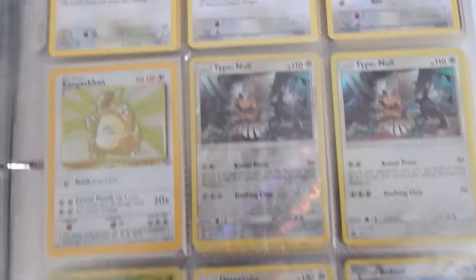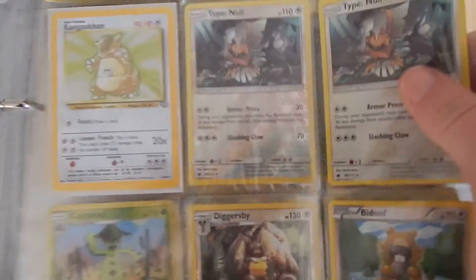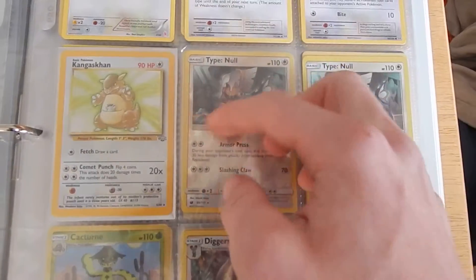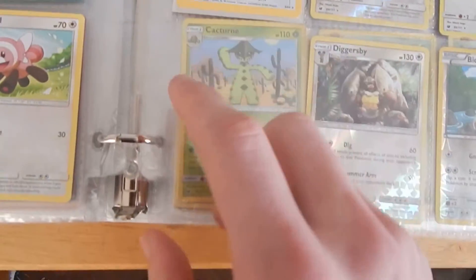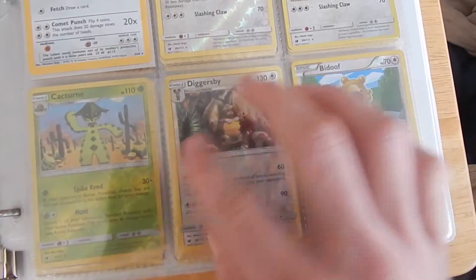In our first booster pack opening video we got this Type: Null right here, and then in our second one we got this one — but this one's the whole card foil, like shining, and it's just a picture on Type: Null. And we got this shiny right here.